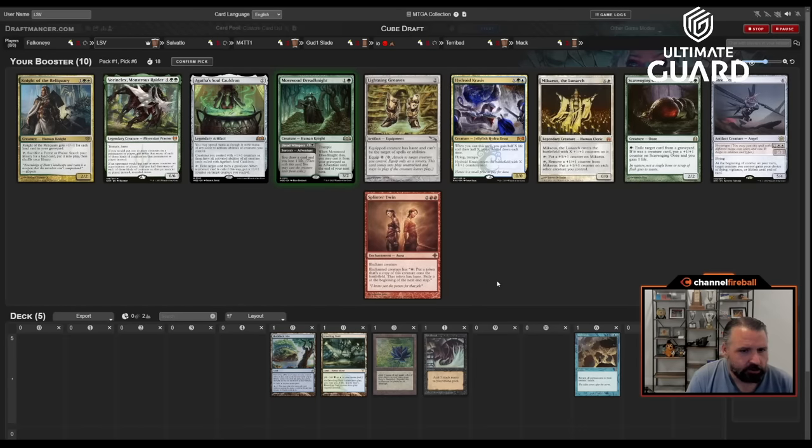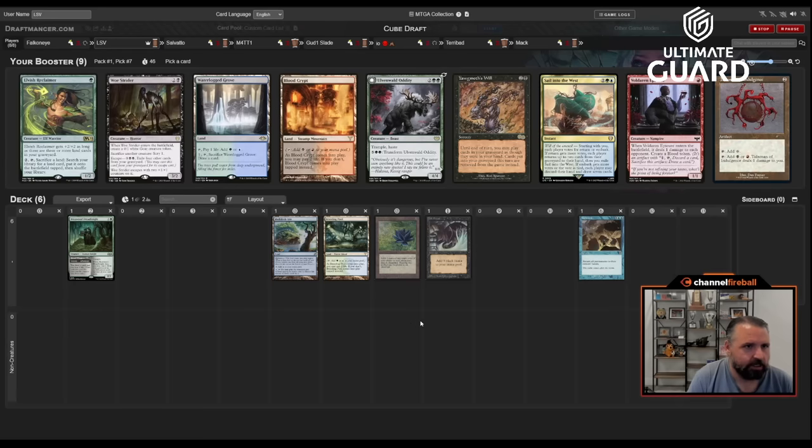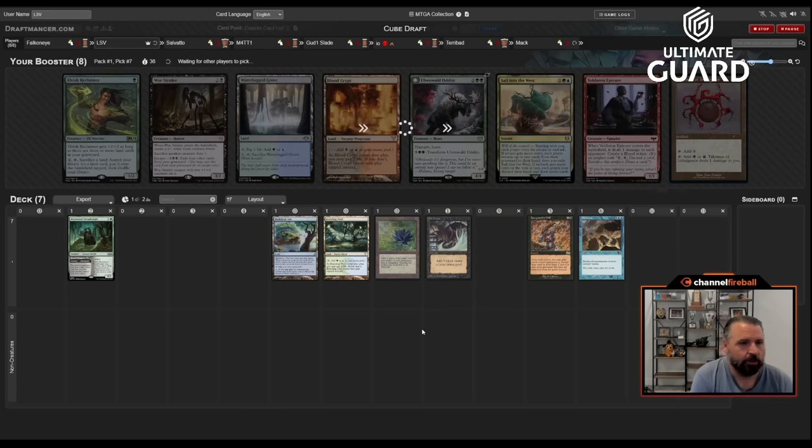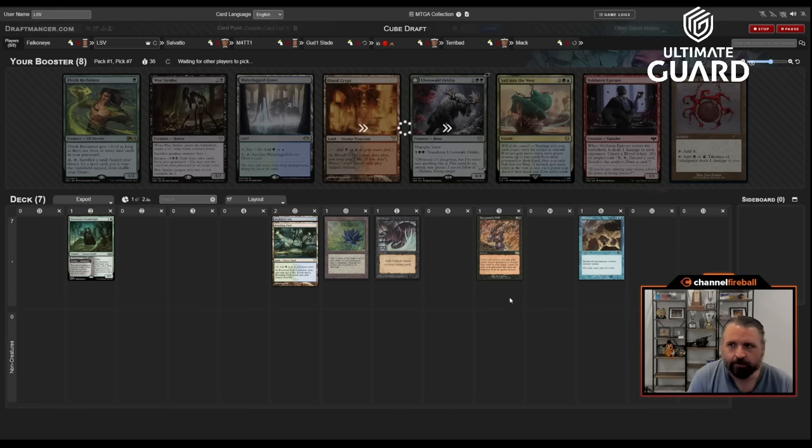I'm going to take the Mosswood Dreadknight — I could see taking Splinter Twin I guess, but Dreadknight is fine. Oh, there's Yawgmoth's Will — slamming it! Not close to passing it for Waterlogged Grove or Blood Crypt. I do like Sail into the West but now that I have Ritual, Lotus, and Yawgmoth's Will, any sort of storm card like Tendrils — which is a card very few people at the table want — Yawgmoth's Will is the perfect way to enable that. I like that pickup. Let's see if we can get more stormy cards. You could also be salty ramp and then have Yawgmoth's Will as a finisher — Mosswood Dreadknight works kind of nicely for that.